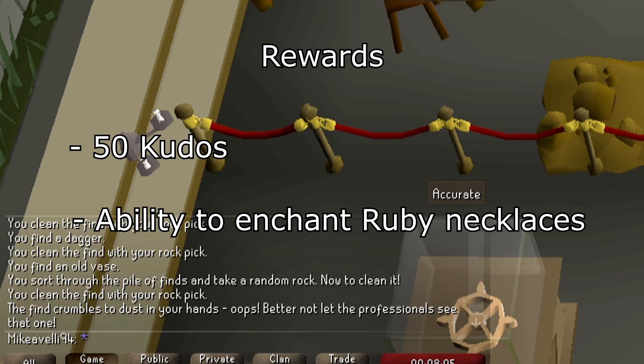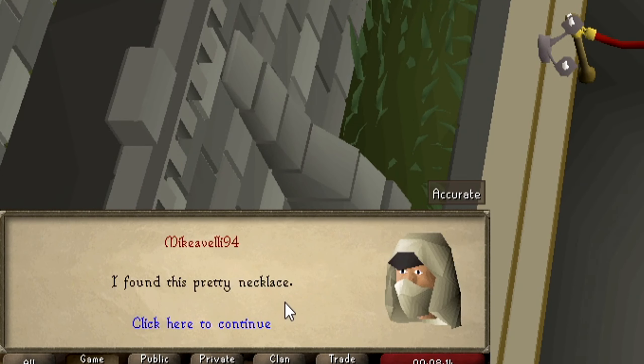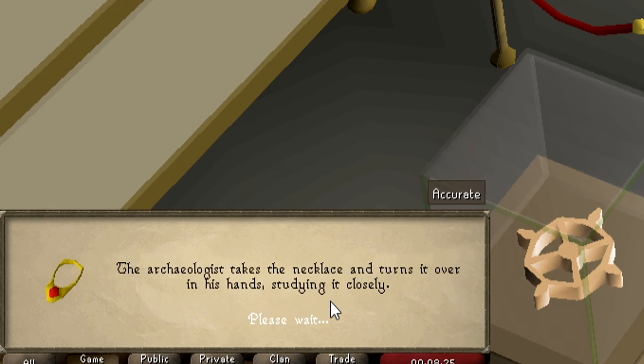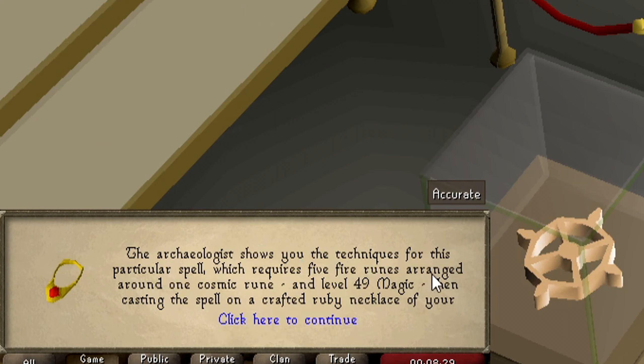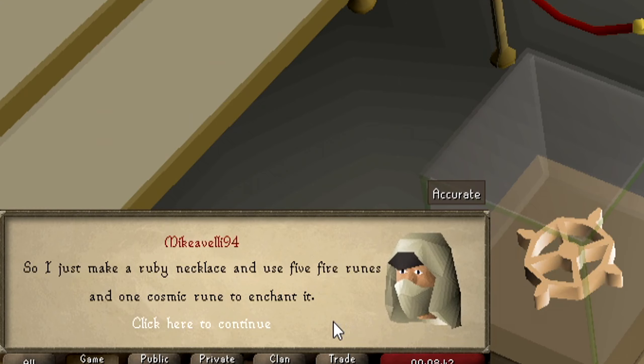The rewards are a total of 50 Kudos and the ability to enchant ruby necklaces into dig site pendants. This is required for completion of a Varrock medium diary task, so it is worth getting done even if you're not planning on doing the diary task yet, as you will need to do it in the future. The dig site pendant is used as a teleport to the north of the dig site, so this is quite a useful item if you just need a teleport.